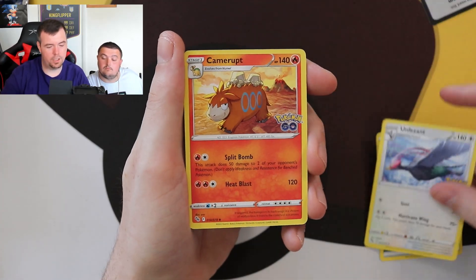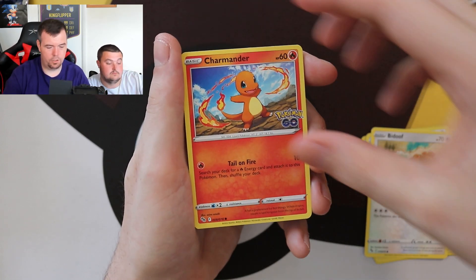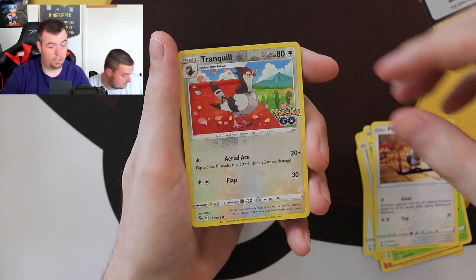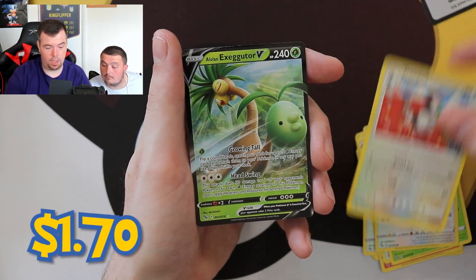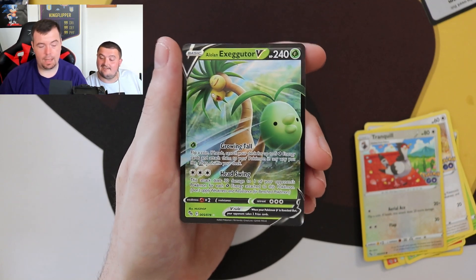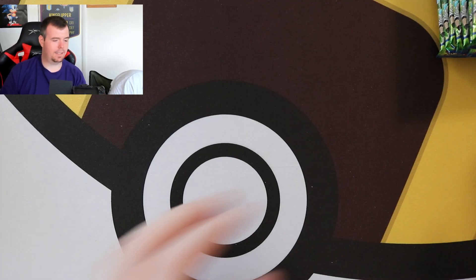Last pack of the first ETB — are we going to be able to beat what we've had? Unfezant, Kamerupt, Steelix, Bidoof, Charmander, Aipom, Bulbasaur, Pigeon, Tranquil. And it's a special card — the Alolan Exeggutor V! So that's another special card, and that was the last one of the first ETB. Let me know in the comments before you continue — do you think the first ETB is going to be the best, or will the second one be better?